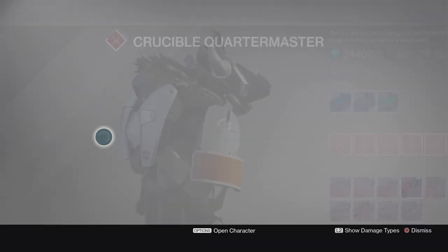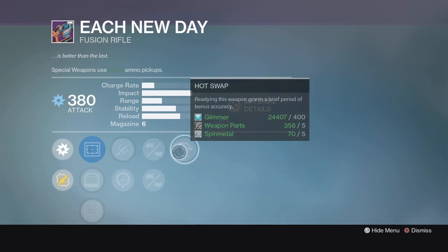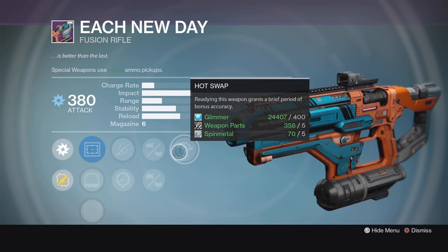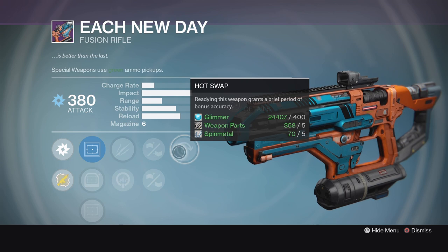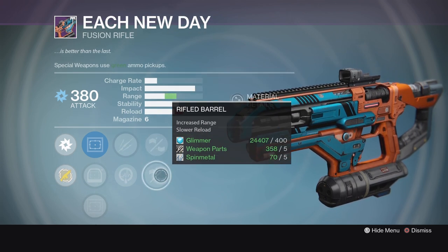Next up, we've also got a great roll on Each New Day. This thing has Hot Swap, which is very useful, and not a lot of people know how useful this could be on a fusion rifle. Brace Frame for increased stability or Rifle Barrel for increased range.